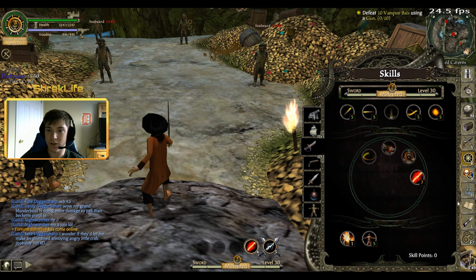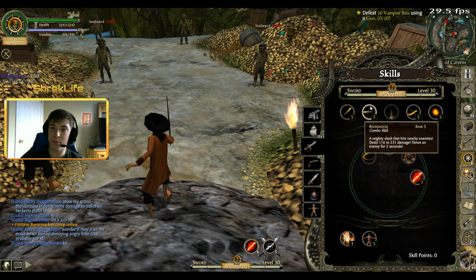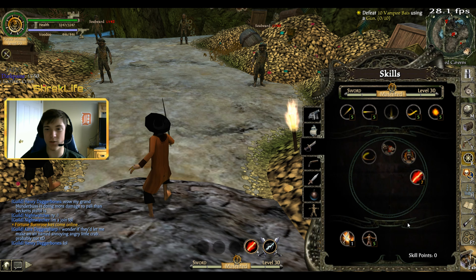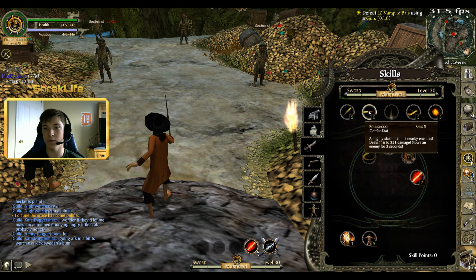So let's open up our skill points here. For sword it's pretty simple — there's not a lot of stuff to upgrade. This is a broadsword that I'm holding right now. For a cutlass it would be the same thing, except the skills would be flourish, thrust, cleave, slash, and hack.